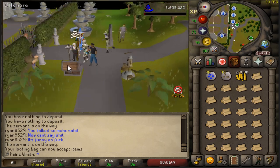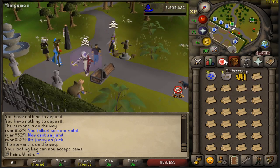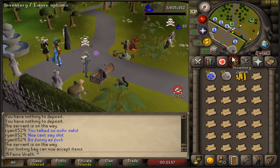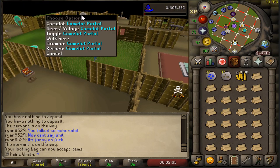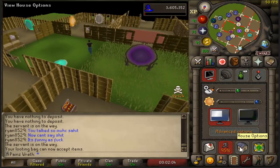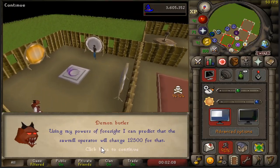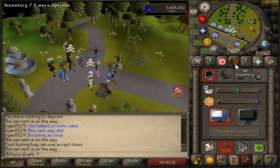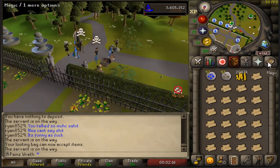Bring the amount of cash you're willing to risk just in case you accidentally walk out. I know I'm not going to do that, so I just have 2 mil on me. Teleport to your house, click on the Camelot portal, click house options, call servant, take to sawmill — 2,060 logs. As soon as you finish that, boom, it teleports you right back to Camelot. Just rinse and repeat — it's super fast.